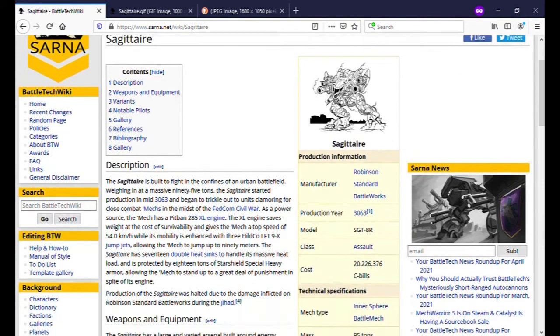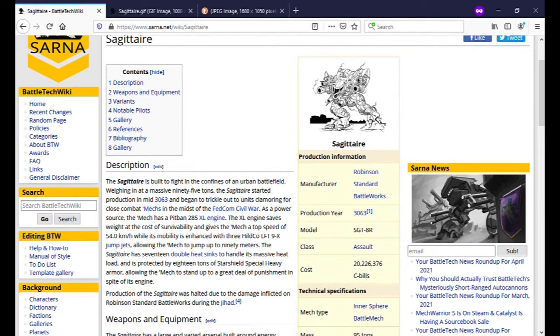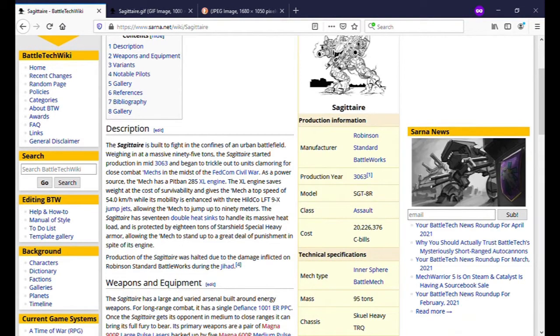Here we have the Sagittaire as it appears on Sarna, the Battletech Wiki. It's a FedCom Civil War mech — it was pretty much built and designed for the Federated Suns side of that Civil War, because everybody's sharing weaponry and uniforms and resources at that point. So if you're going to win the war, you might as well start making new mechs to fill a role. Since you're fighting in the Federated Commonwealth, you've got plenty of urban terrain — hence this supposedly short-range assault mech that jumps around like a very large and angry Urbanmech. It's not super fast; it's only a 3/5 movement. I mean, it's 95 tons, so it's not going to have much in the way of speed.